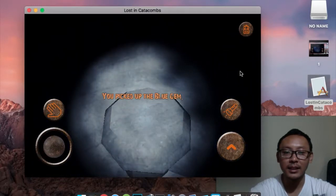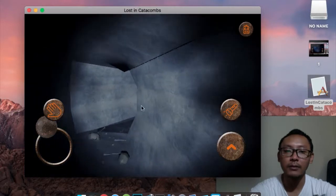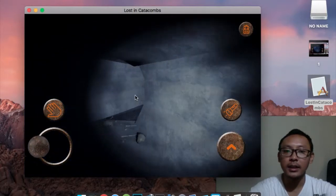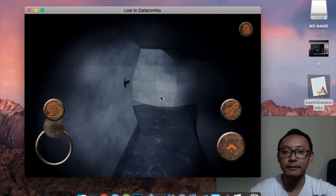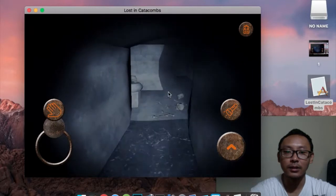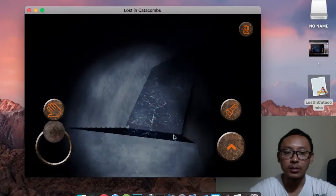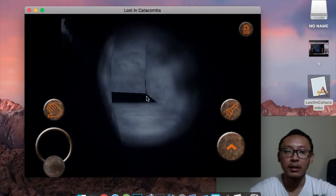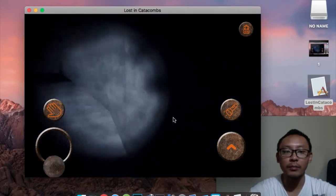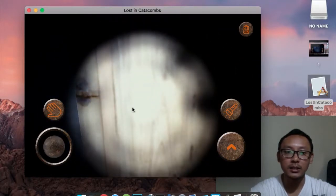Here is the blue gem — let's take it. Now we have found all the gems. The way to get to that door from this area is to go left, left, and just keep going forward. Also go left. When you see the upward path, don't jump into it yet — go right first, and there is the door. You can now unlock it — open it.